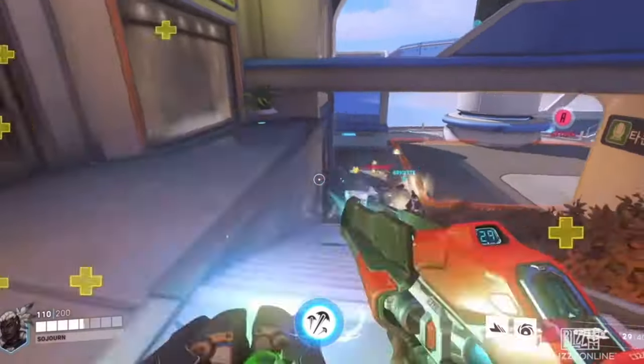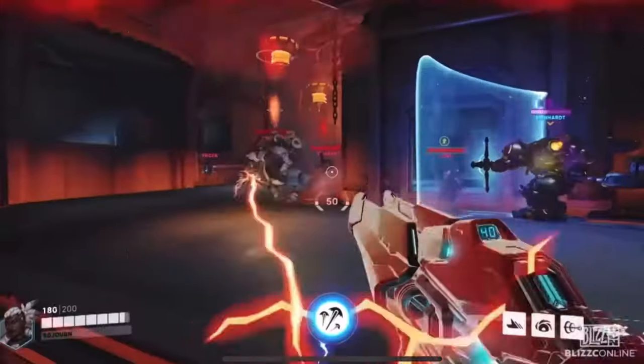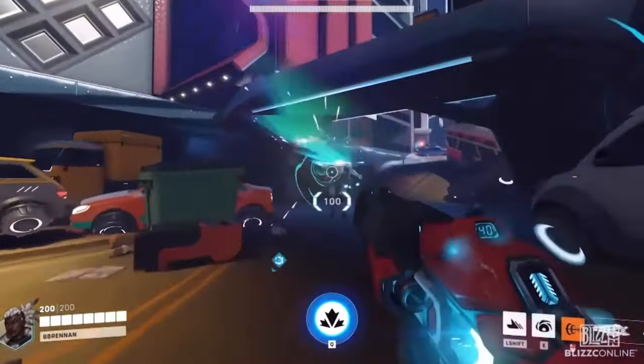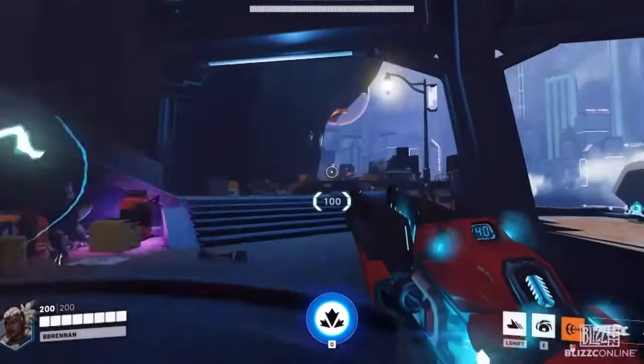They've officially announced Sojourn as a DPS, so I can't say I'm too surprised that she looks like she could murder me just by pure intimidation. But I am absolutely super excited to play this character. Along with the speed buff, roll passive to DPS, it's clear that she'll have some sort of slide ability for a movement option, so that's gonna be a ton of fun.